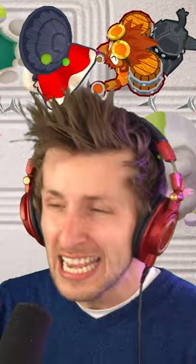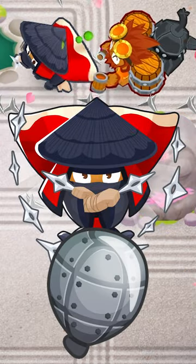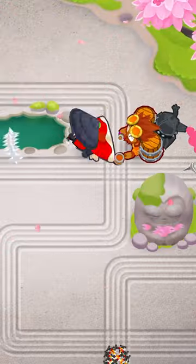Permabrew and Grandmaster Ninja. These two towers create a deadly combination. The weak point of a Grandmaster Ninja is its inability to pop Lead Balloons, but with the Permabrew, it gives him extra damage, attack speed, and the ability to completely annihilate DDTs and Lead Balloons.